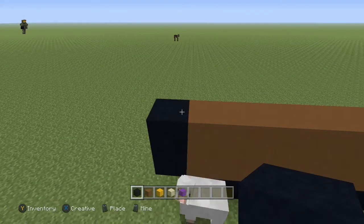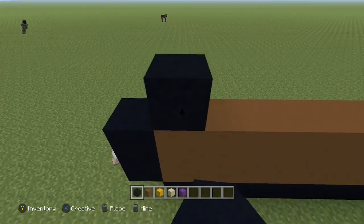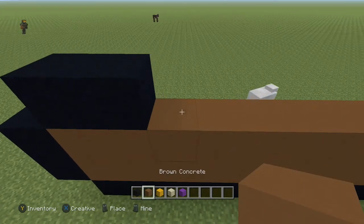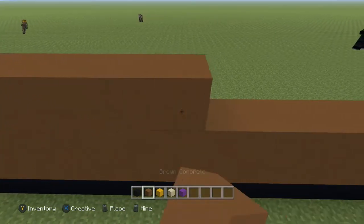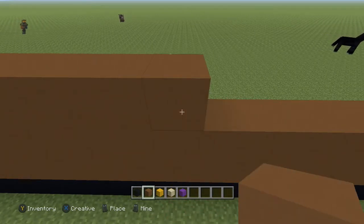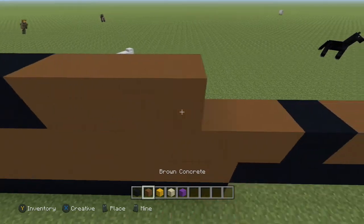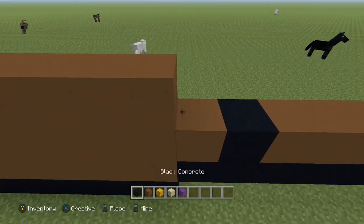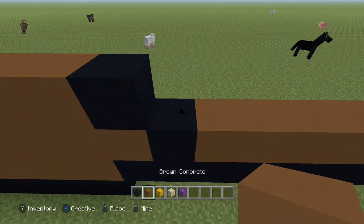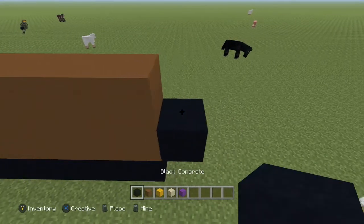Next row, come to the end and you're going to come to the first brown block right here. You're going to go: two black, ten brown, two black, four brown, one black, eight brown, and one black.